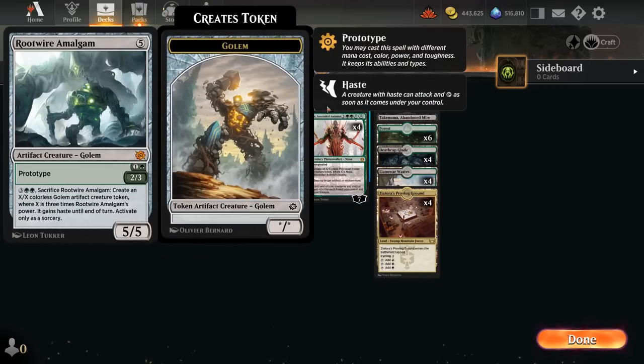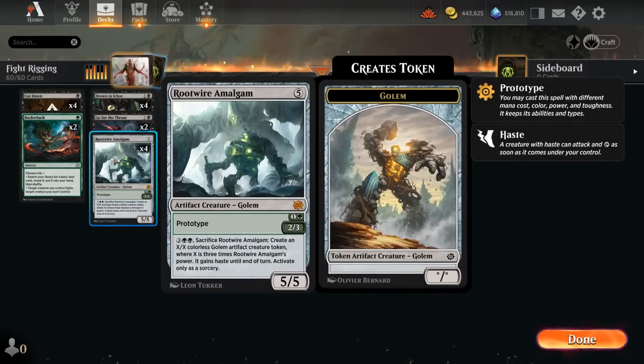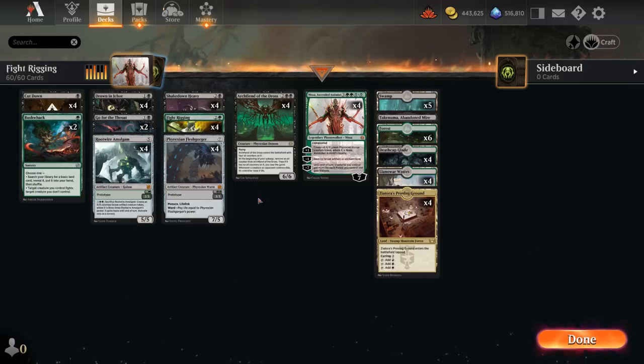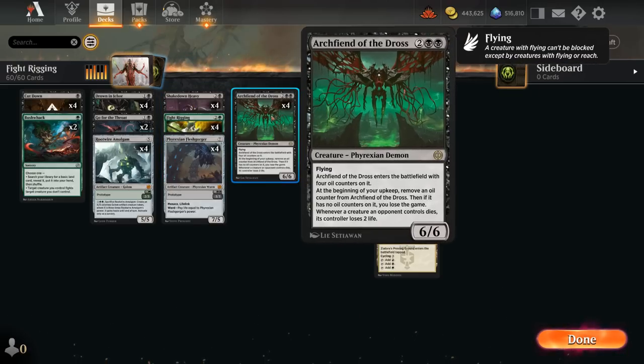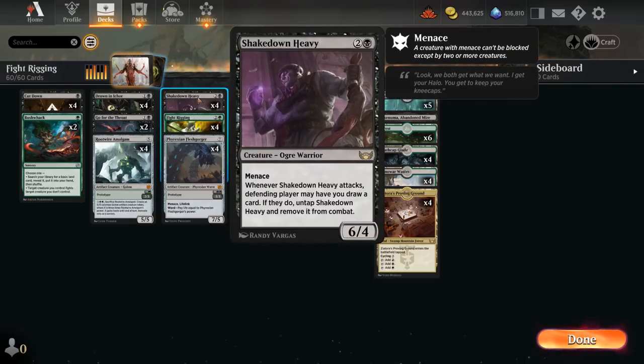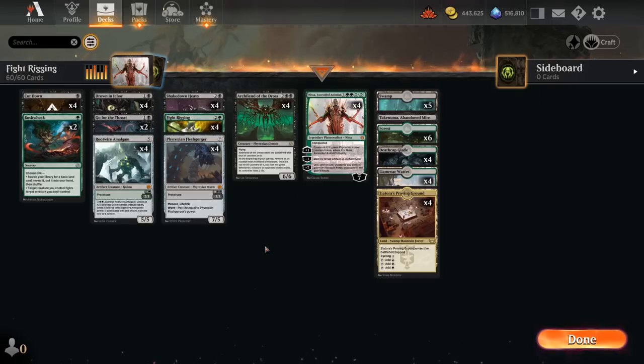Rootwire Amalgam is another prototype creature — can play it early as a 2/3, or as a five-drop that we can sacrifice to make a larger hasty Golem token to help end the game. We're also playing four copies of Shakedown Heavy as another cheap Fight Rigging enabler. If the opponent doesn't want to take six from the menacing creature, they can let us draw a card and untap it instead. It can be a little awkward when trying to kill the opponent with Archfiend and the opponent has the option of letting us draw, but it's still a pretty good card.